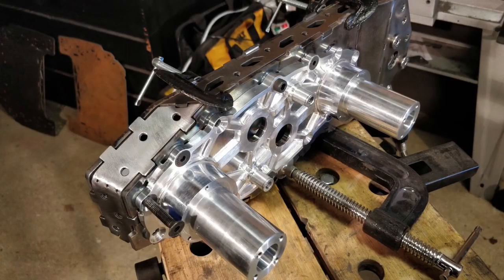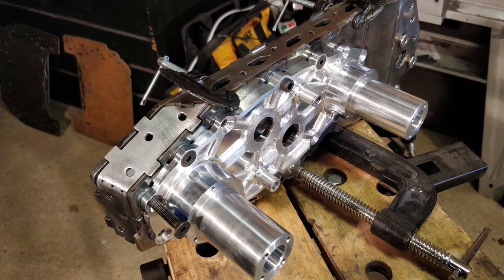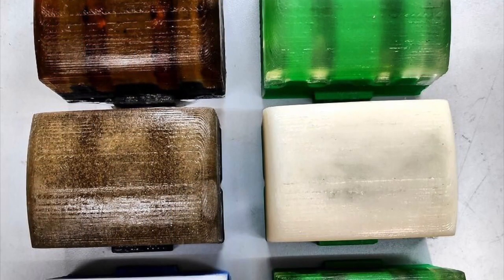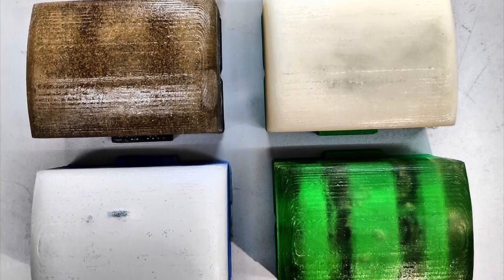Meanwhile, more news on what we assume is Relentless. This picture was put up on both the Rapid and Pulsar/Magnetar Facebook pages, as well as a photo of them testing different materials to make the wheels out of. There seem to be new photos of this build every single week, so do check out those Facebook pages for more info.